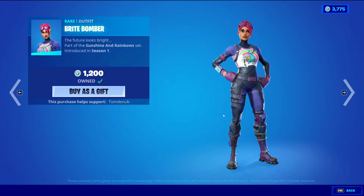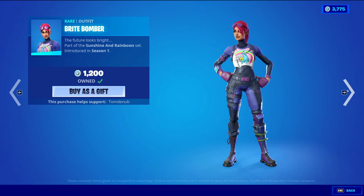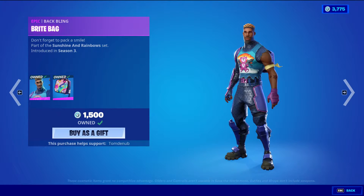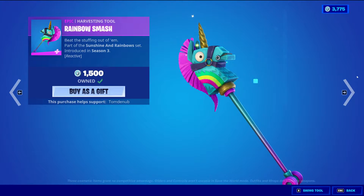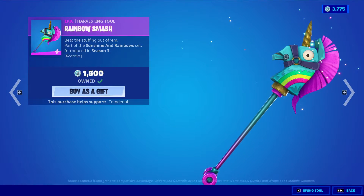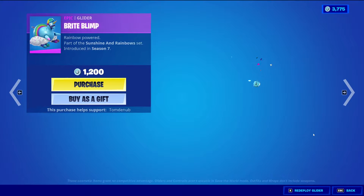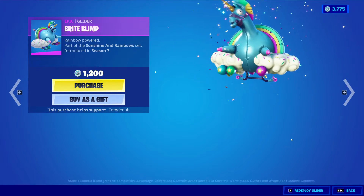Then we have Brite Bomber, Rare Outfit at 1200 V-Bucks. Brite Gunner with the Back Bling Bright Bag, Epic Skin at 1500 V-Bucks. Rainbow Smash, Epic Harvesting Tool at 1500 V-Bucks — it's reactive, so every elimination you get makes the horn bigger, and I believe it also glows rainbow at some points. Brite Blimp, Epic Glider at 1200 V-Bucks.